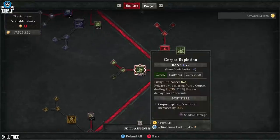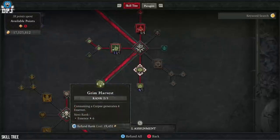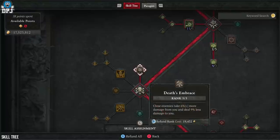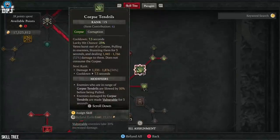For Corpse Explosion, I have 11 ranks with gear but put as many as you can here. We use Blighted Corpse Explosion, making it a darkness skill dealing massive damage over time. We put points into Grim Harvest, giving essence upon consuming a corpse — great for those Blights and Tendrils. We also put 3 points into Fueled by Death, with 1 coming from the Black River weapon, dealing 12% increased damage for 6 seconds after consuming a corpse. Then 3 points into Death's Embrace — deal more damage to close-range enemies and take less damage from them.